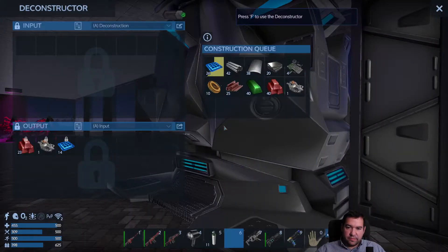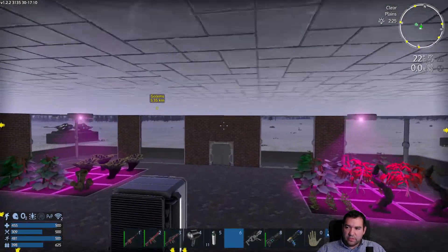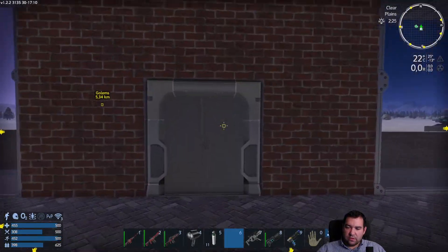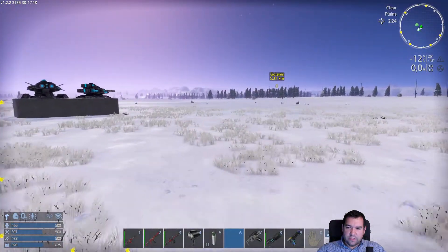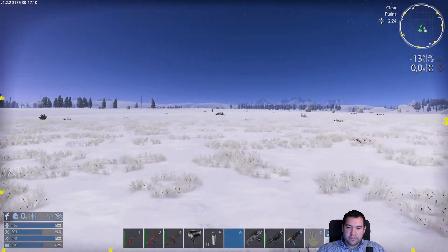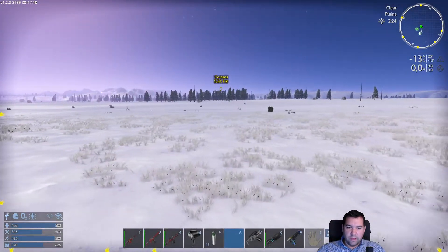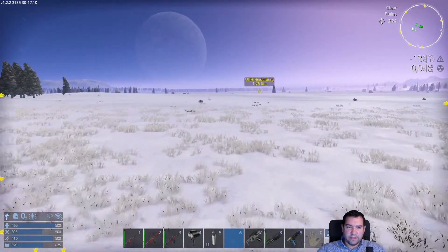How's the deconstructor doing? Deconstructing. I think what we could do — it's still nicely warm out. Negative 13 degrees and I'm saying it's nicely warm out. We could look for some stuff to harvest or some stuff to shoot, some creatures, but I don't think there are any near our base.